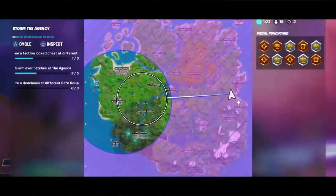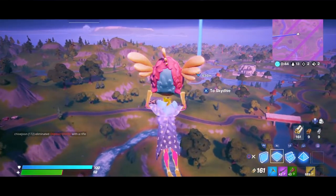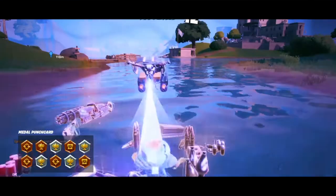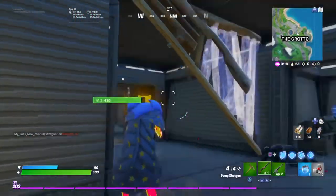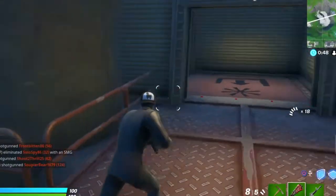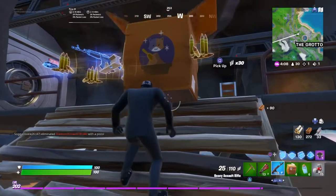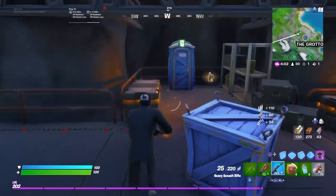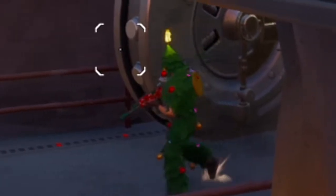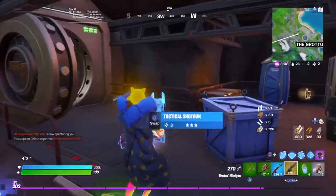I'm going to try and get out of this zone — one med kit and a launch pad. The zone is all the way over here, it's going to be really, really close. I'm not going to make it — the bunny hop, go go go! I can't believe I made it just in time. He had no idea we were already in the vault and we just destroyed him.